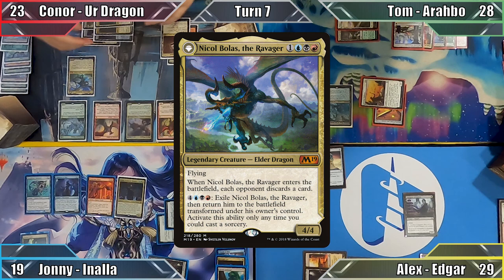A rather shaken Tom begins his turn by playing Sungrass Prairie and recasts his Commander. Moving to combat, he targets Alms Collector with Arabo's ability and attacks Connor with his Rampant Explorer. Once again unable to block the cat, Connor takes 4 damage, discards a card, and Tom untaps all of his lands. In his second main phase, Tom casts Shamanic Revelation, drawing 3 cards and gaining life thanks to the +3/+3 that Arabo gave his Collector. With 3 mana still available, Tom passes.